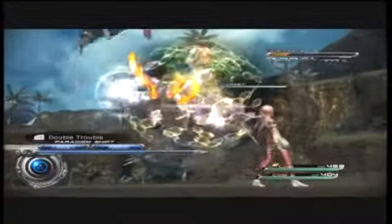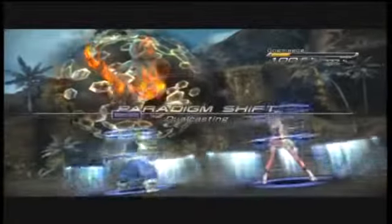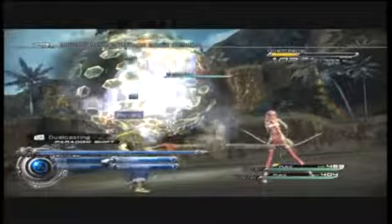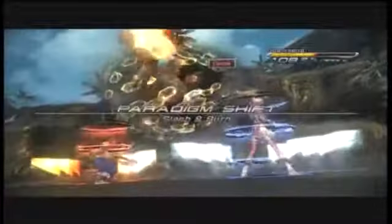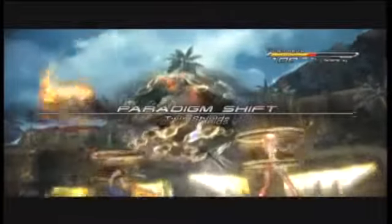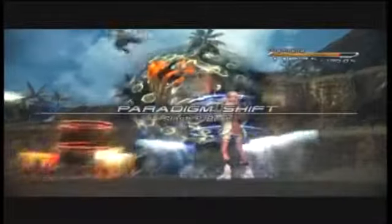Same strategy here - just switch between things to get the stagger good, or the stagger quickly. I do actually use it - I switch between death and try to get a flash and burn. I'll explain more about the strategy later.